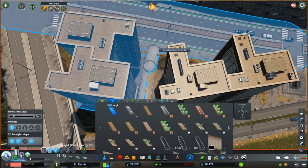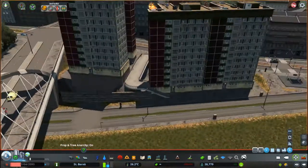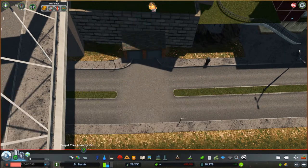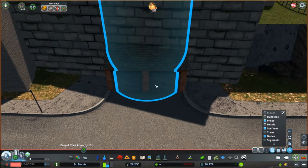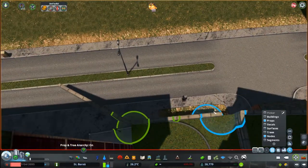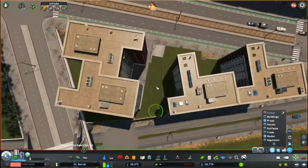Step by step, using walls, props, pedestrian paths, and surfaces, I was able to turn this into a little bit more presentable corner of the map. They even got their own underground parking garage. I know that in a lot of cities public housing is actually pretty bad — very poorly maintained, not getting enough financial support, and most of the time a crime hotspot. But there are a few exceptions.